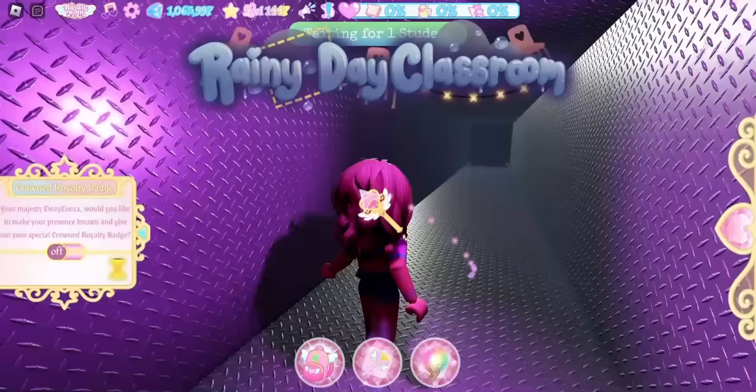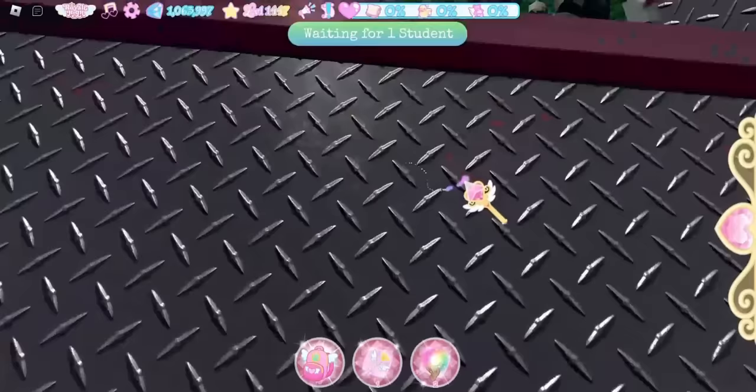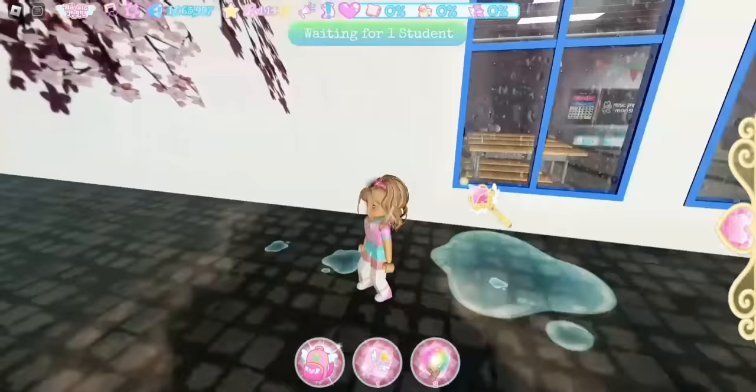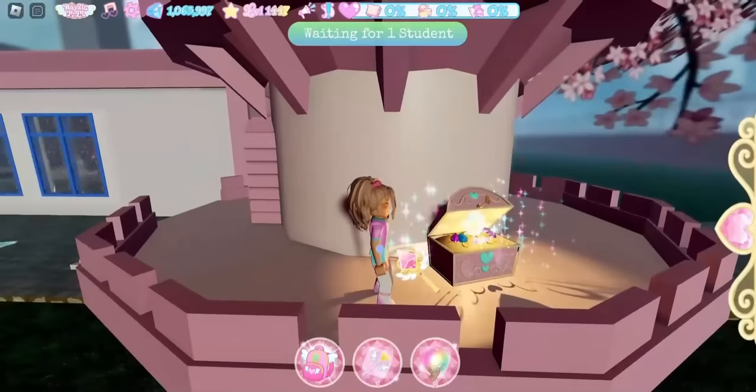Once in the rainy day classroom, go straight until you get to the vent and fall down. Now you're outside the rainy day classroom — go to the tower. The chest contains 300 XP.